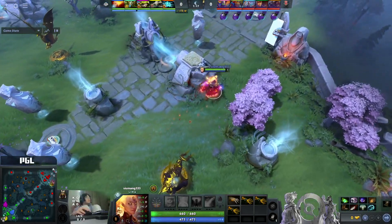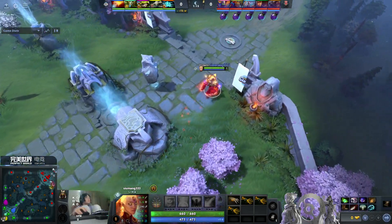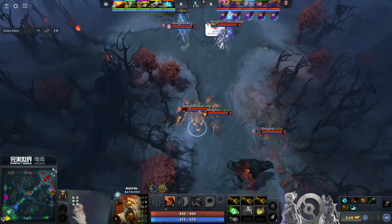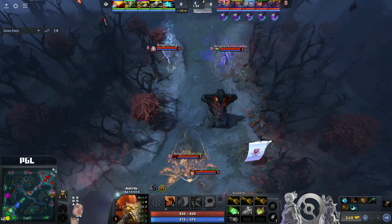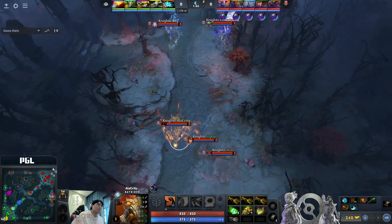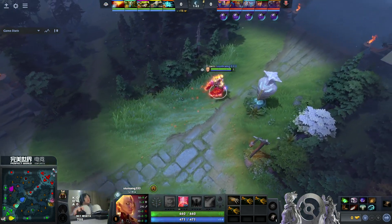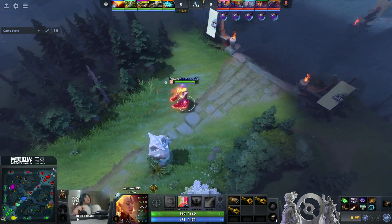Soaks up the damage, it's also a stun setup. Hoodwink plus Nature's Prophet against Ursa's Crystal Maiden might need to be slightly careful how they approach this one, because if you miss a bushwhack and then Crystal Maiden plus Ursa gets on top of you, you are most likely dead.